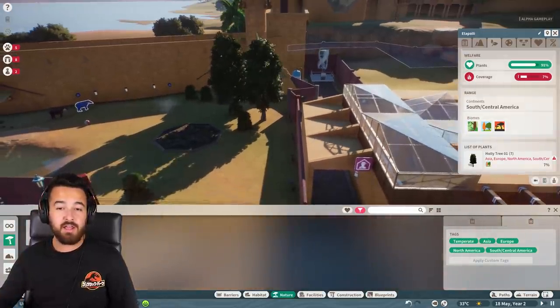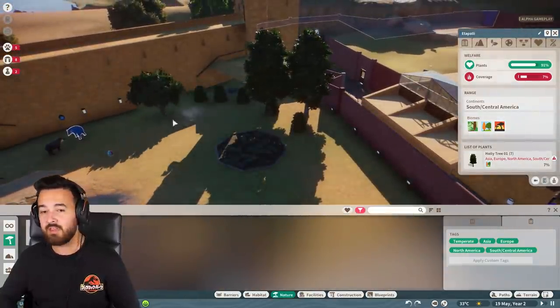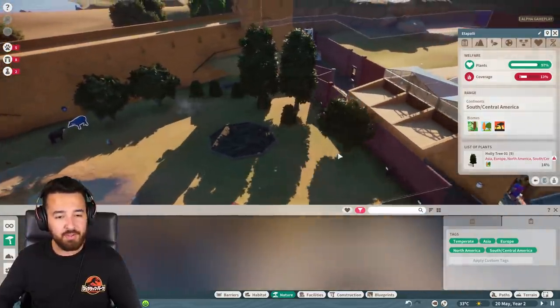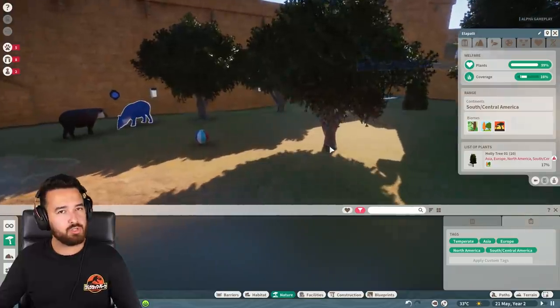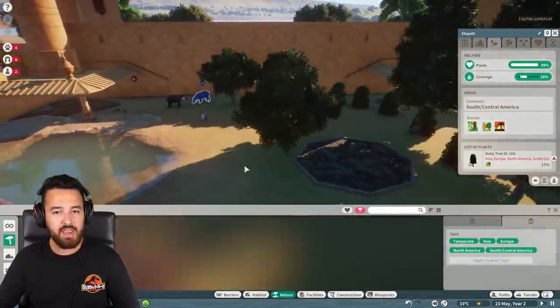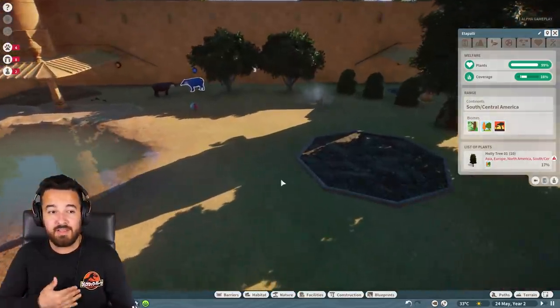To make them even happier, we want to make sure that the plants and the foliage are also really well suited. So in this menu, we can see the biomes that they like, what type of trees they like, what part of the world they are from. And from that we can use the filters in the catalog to choose the right foliage and make them happy that way. And you can see we now have enough coverage and there's enough plants to make them happy. So now this habitat for them is perfect — they're going to be so happy.